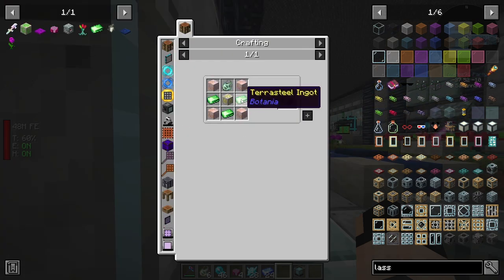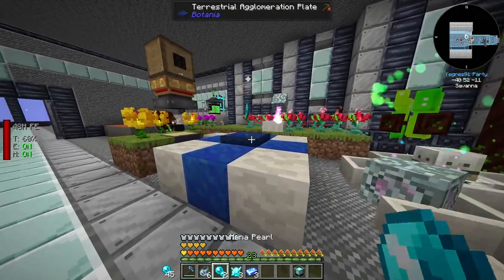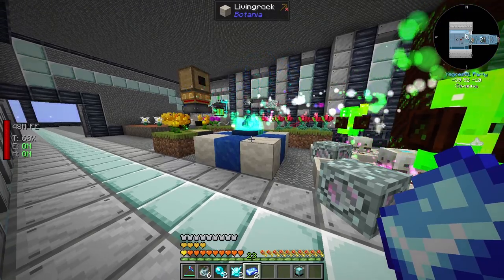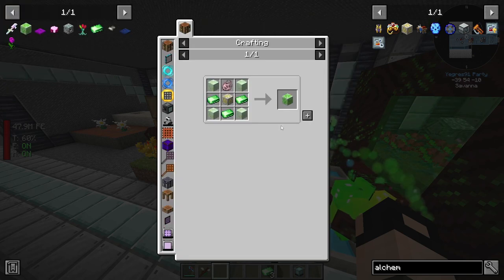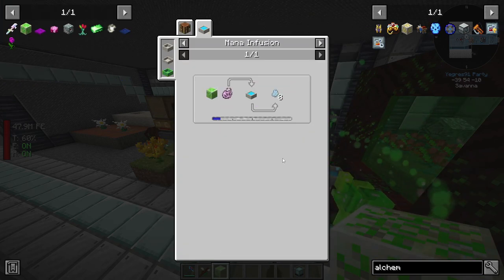Next thing we need is three terra steel ingots. Let's see if this works better now. We should be able to make them quite easily - yeah this seems to be working. Nice, that's one done - amazing. I think that's all we need. Terra catalyst, let's place it under the mana pool.